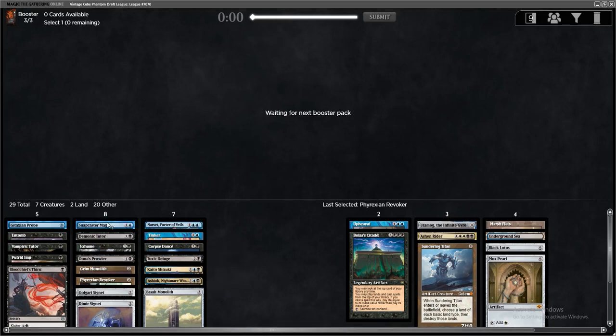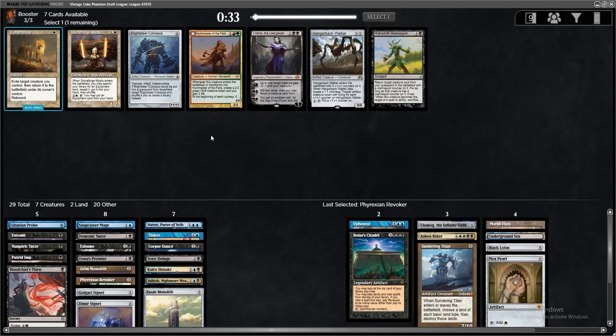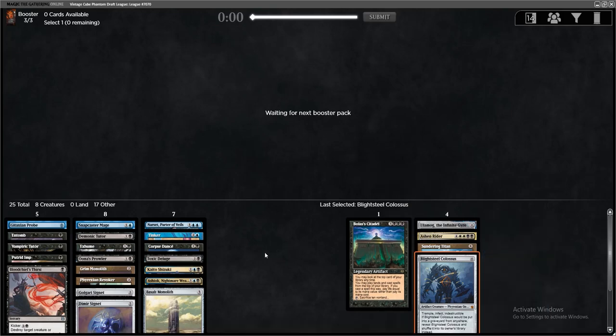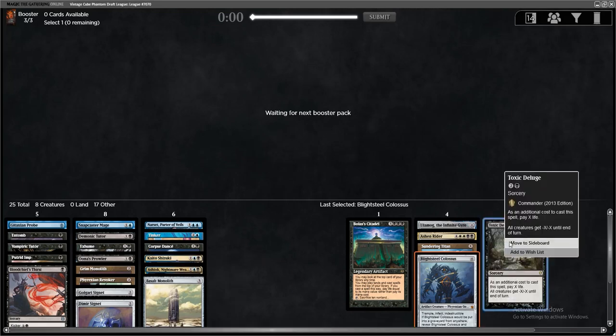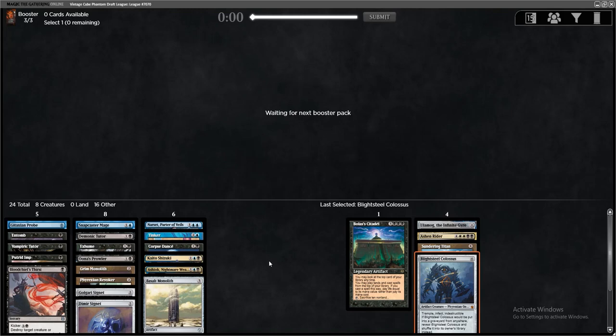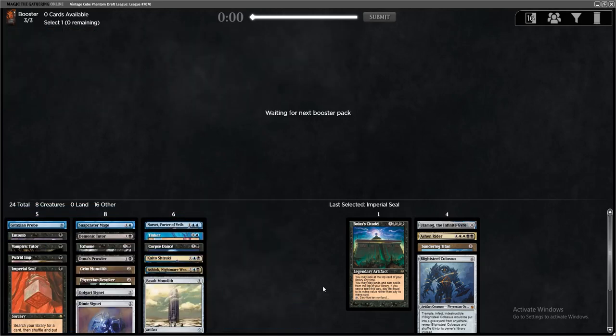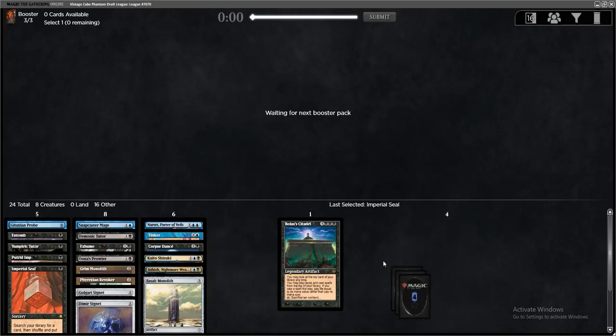Is Snapcaster Mage good enough here? Probably. Blightsteel Colossus — oh, hello! Colossus you can't Reanimate, but you can Tinker for it. Yeah, I think I'm cutting the Upheaval. If we cut all our mana sources we're at 25, so maybe just cut Toxic from the main. This is going to be a strange Tinker-Reanimate deck. But with Demonic Tutor, Vampiric Tutor, and now maybe even Imperial Seal — that's fantastic. We can do some really fun stuff. I'm going to cut the Thirst as well and just go all in on our game plan. This is definitely more of a combo deck.